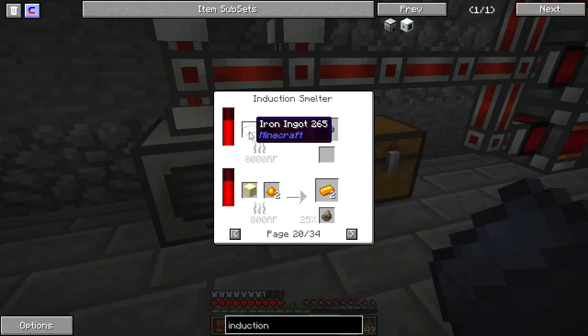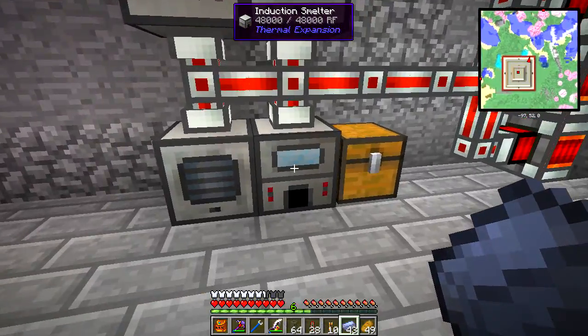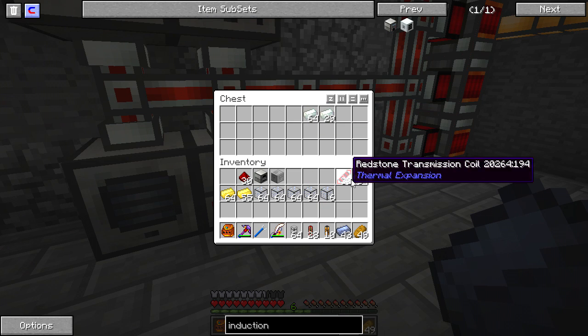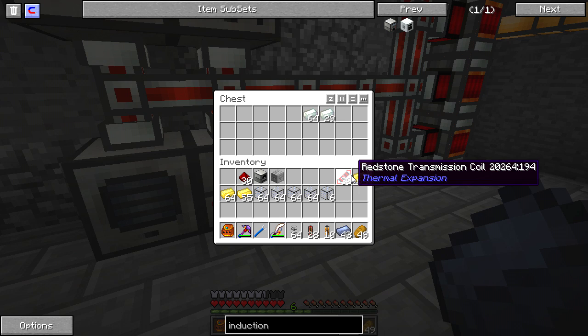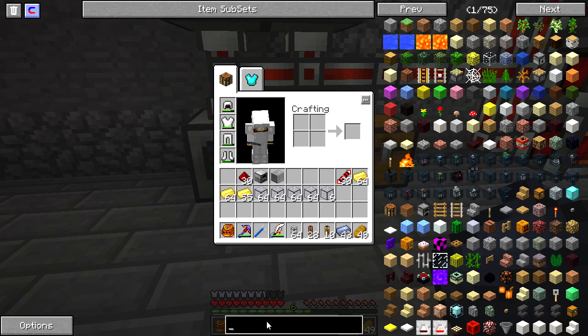I have a lot of iron, and I believe right over here I have quite a lot of coal — I'm probably about to do that. However, what I did do was make myself a lot of hardened glass, some invar, and I turned most of my gold into electrum. Now, why would I do such a thing? Well, I'm about to make a major increase in the way that my power is handled here at the base.